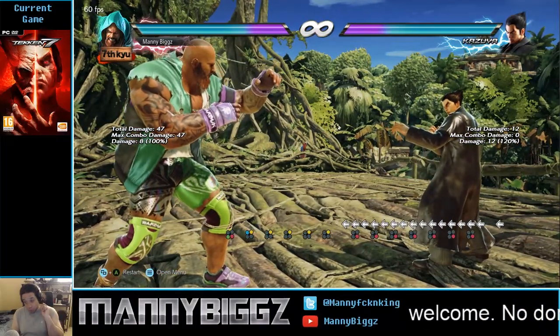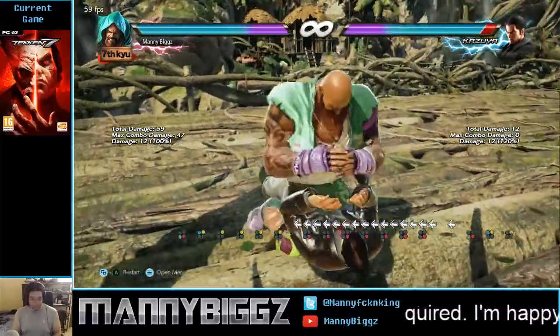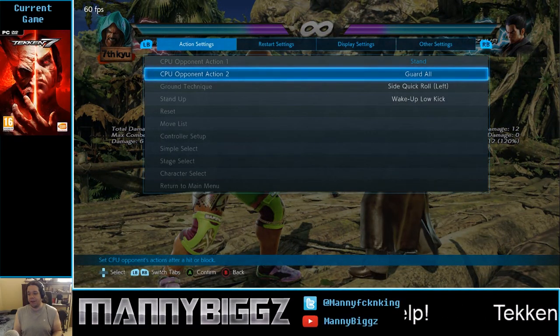One option worth noting that will beat out both wake-up kicks and is pretty much low risk — maybe even zero risk — is the crouch jab. Especially if they're almost dead, because from this get-up position they cannot get up fast enough to low-parry the crouch jab, so they have to block it. Crouch jab is safe on block. If they stay down on the crouch jab, you recover fast enough that you'll still be able to guess-block a wake-up kick. Not a bad situation.